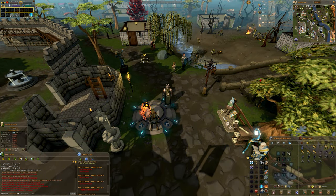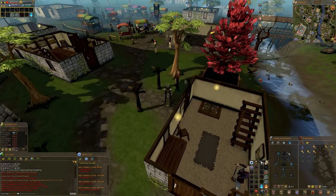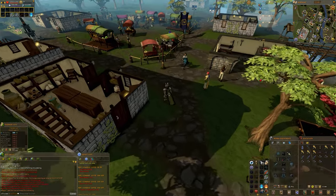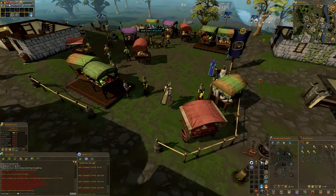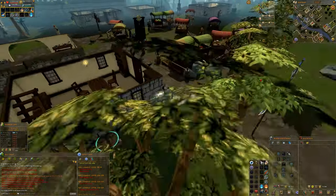To begin the quest, first you must teleport or run to Lumbridge. Run north from the teleport lodestone to the back of the last house before reaching the farm. Enter the trapdoor and speak to Darren Lightfinger.